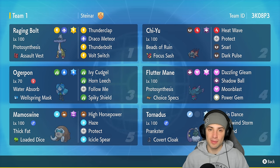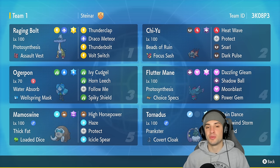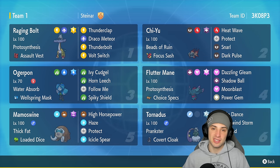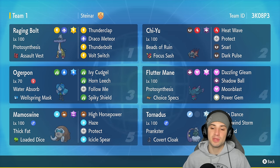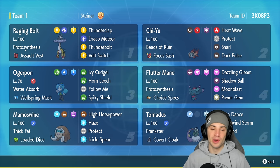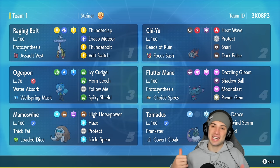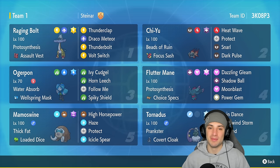The other three moves Mamoswine is rocking are High Horsepower for STAB, Haze, and Protect. Haze is great because it just takes away all stat changes on the field - if we go against a Dondozo team and Tatsugiri comes in, Dondozo gets plus two in every stat, but Mamoswine can Haze that and cancel it right away. I hate going up against Dragon Dance or Swords Dance teams. The other Pokemon on today's team are Chiyu, Fluttermane, Raging Bolt, Water Ogrepon, and Tornadus. Rental code is in the top right corner - let's hop into our first match.